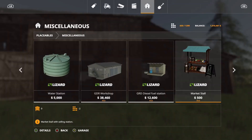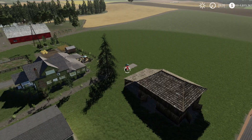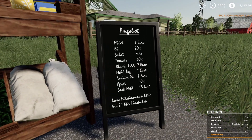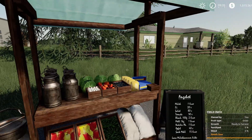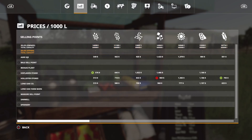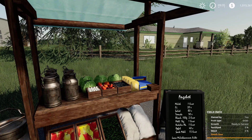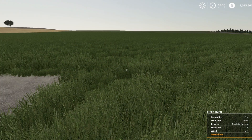Next is a new market — the Market Stall at $500, two slots. It doesn't take up much space. Inside you can see tomatoes, lettuce, and milk on display. In the store, it appears to accept weeds, barley, oats, canola, soybeans, potatoes, eggs, and milk. A nice little seller you can put on your farm to sell crops directly.